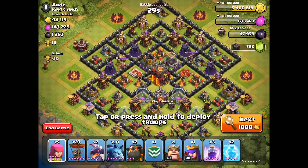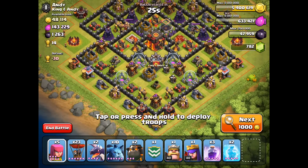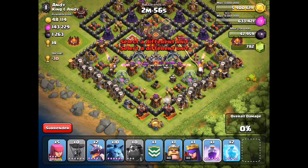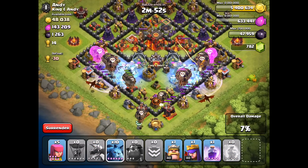Alright, here we go. Andy looks like a good victim for Lava Dragoloon. We're going to get the Lava Hounds ready from the bottom here, go after these air defenses first, then put in the Balloons, and then maybe a couple of Rage Spells here, a couple of Freeze Spells here, and get the Clan Castle Balloons.